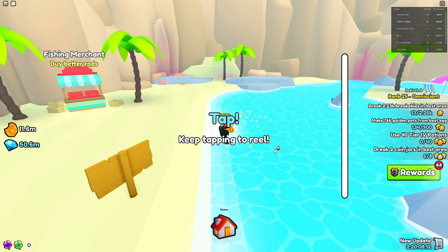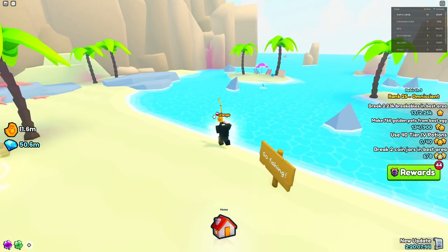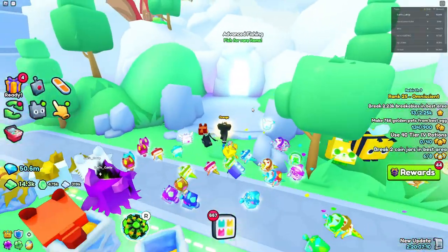In this area you can get a golden fishing rod, which requires some gems. You tap right here and you get a potential chance of getting a huge pet. We didn't get that — we got 666 gems, which is pretty unlucky.